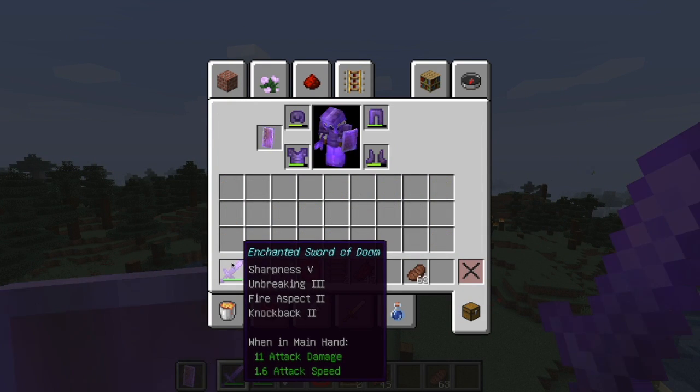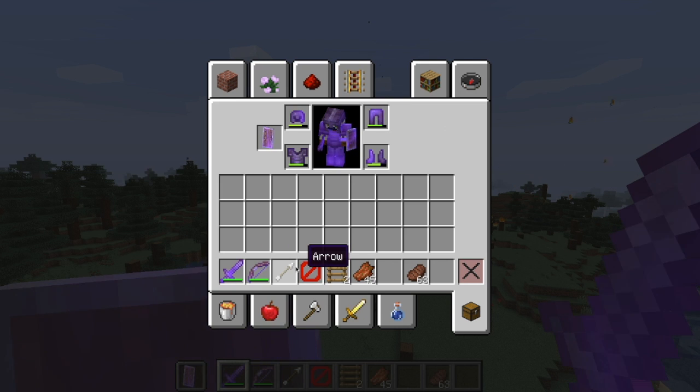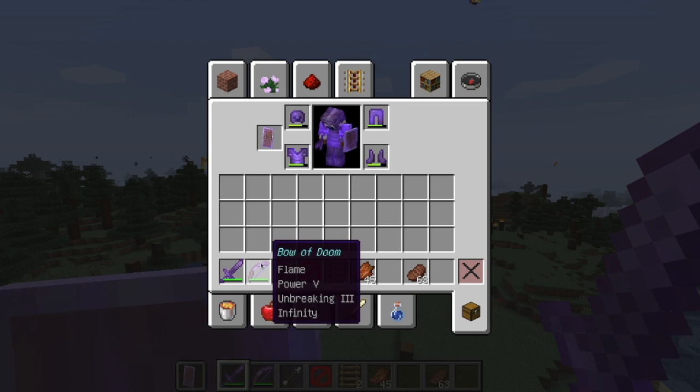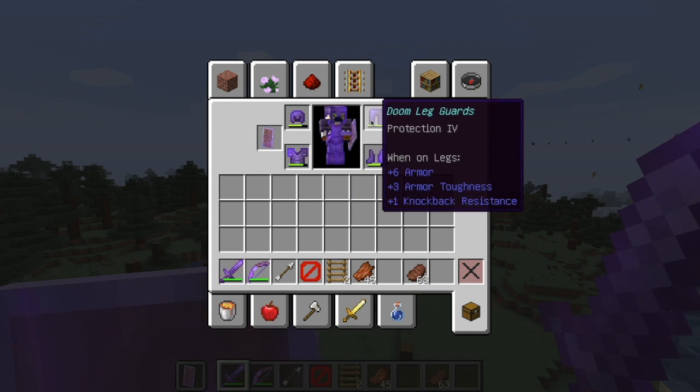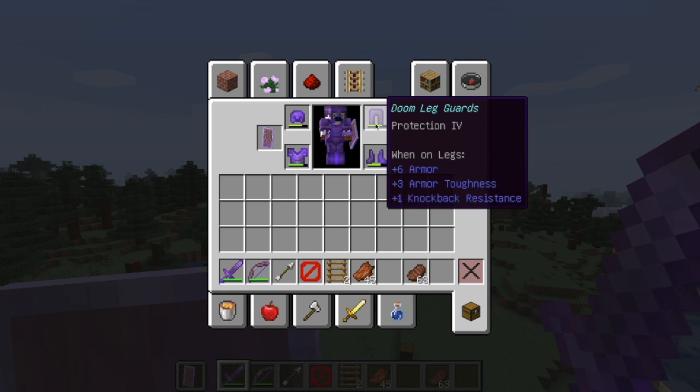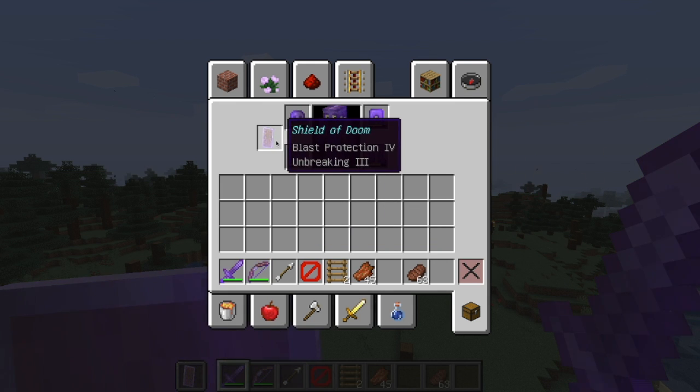I have Chained and Sword of Doom, Bow of Doom, Arrow — only one arrow because this has infinity. Doom Helm, Doom Armor, Doom Legguards, Doom Footwear, Shield of Doom.